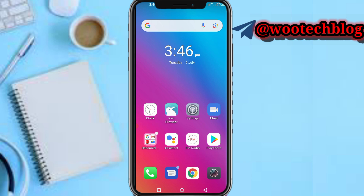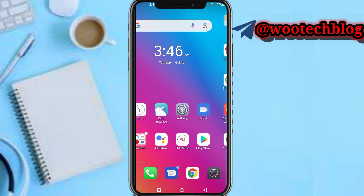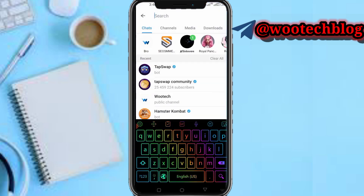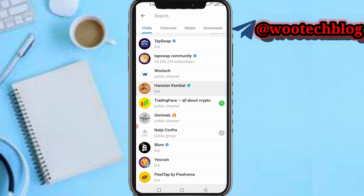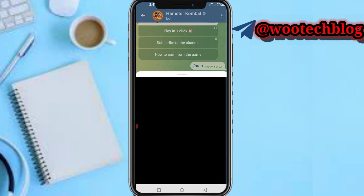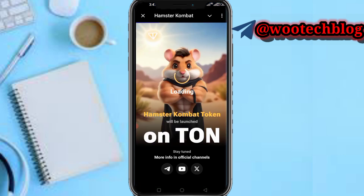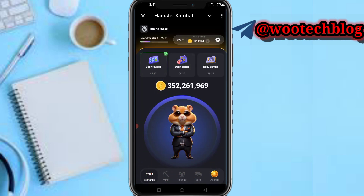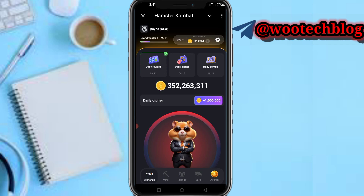So guys, let's proceed. First, head over to your Telegram and then head over to your Hamster Kombat and tap and click. This daily cipher is actually a process whereby you perform some actions on your screen.